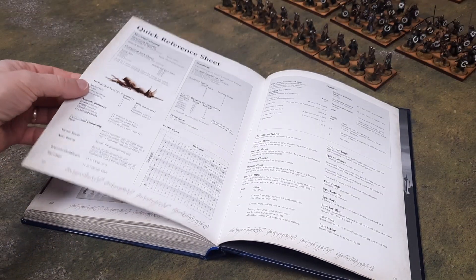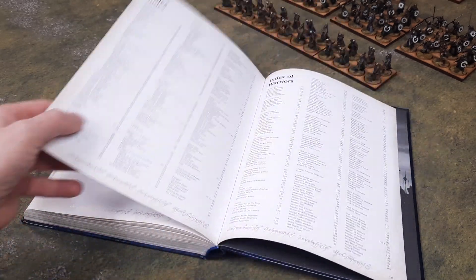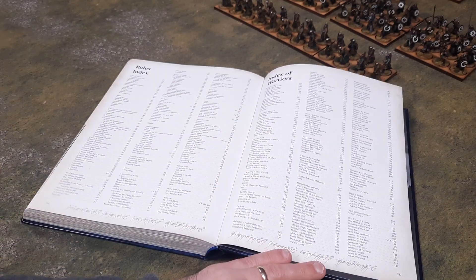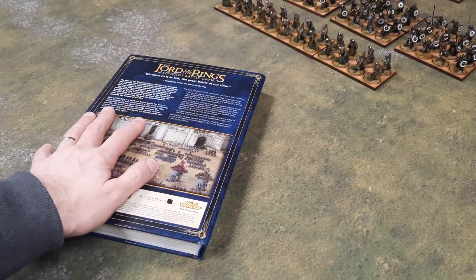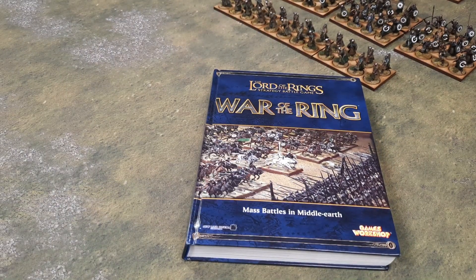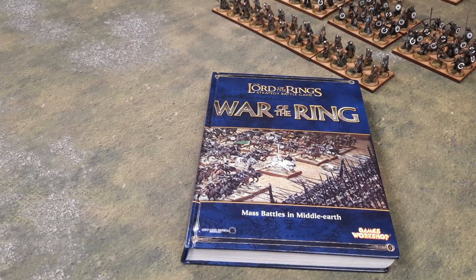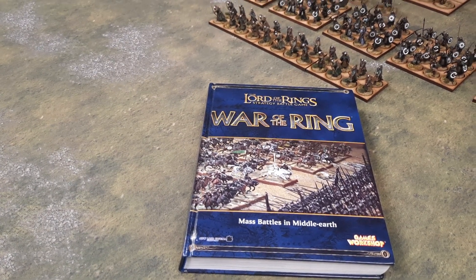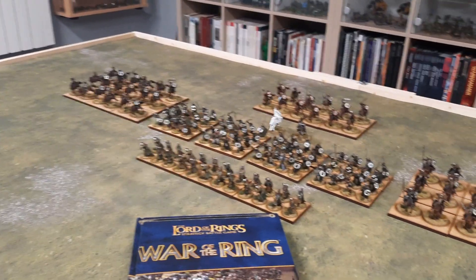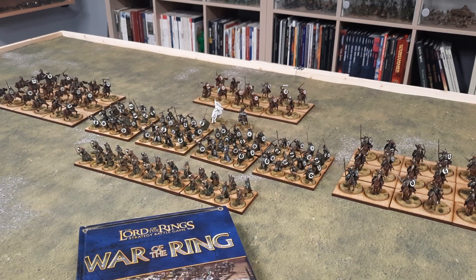There are some adverts at the back, and the book finishes with quick reference sheets — all your spells and everything are on there — plus a good rules index, which is quite cool. That's a really quick flip through of the book. I'm really impressed with it; I think it's really good and I wish they'd bring it back. I wonder what they'll do with the new Amazon TV series coming out, whether they'll bring anything out for it. Anyway, I have finished off my Rohan Army as well — I'll do a separate video on that shortly. Cheers for watching.